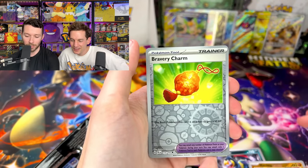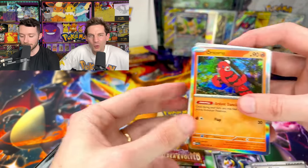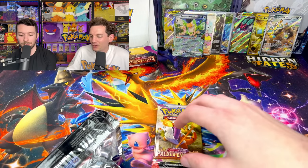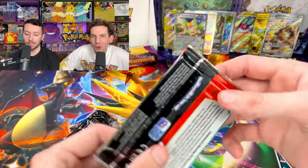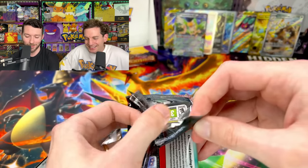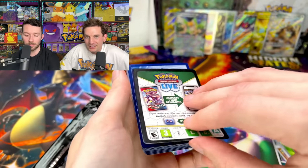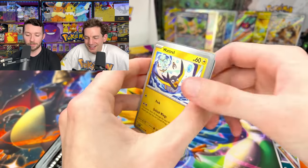Mankey, Bravery Charm, and an Oricorio holo. Why is Oricorio in now? I'm getting worried that this Pokemon will just be in every set ever — why do they keep printing that card? It's like the new Luxray or something. There's like what four types of that Oricorio? Yeah so maybe that's why.